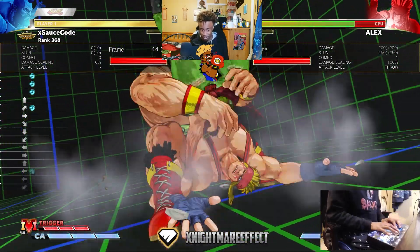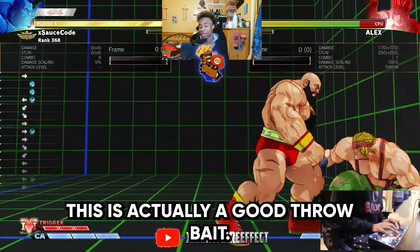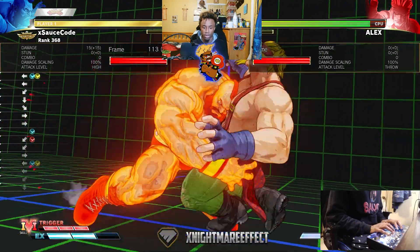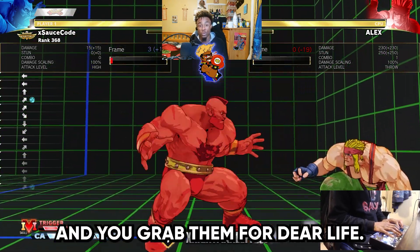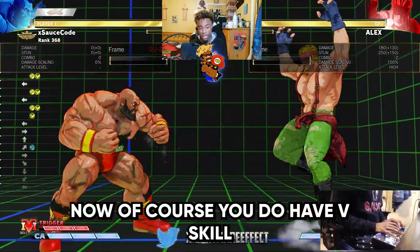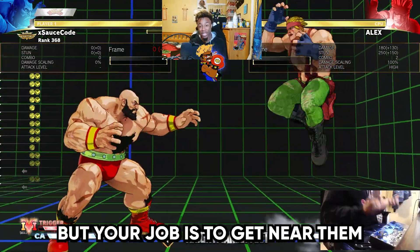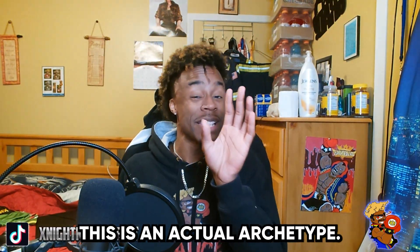There we go — the SPD. You have other options too. This is actually a good throw bait — a good amount of people do it on wake-up and it actually has armor, so if you don't respect it you will get grabbed. This is the hard read: if you feel like they're going to jump and you get the read, you jump in and grab them. You also have V-skill which allows you to flex, absorb some hits, and bait your opponent. Characters want to stay away from you, but your job is to get near them and give them a nice big bear hug.